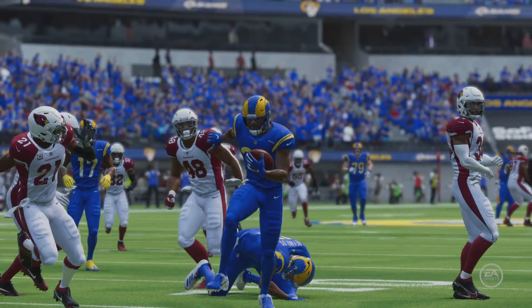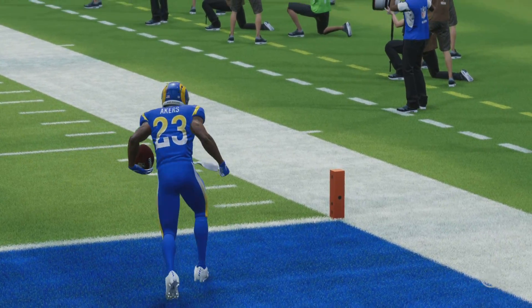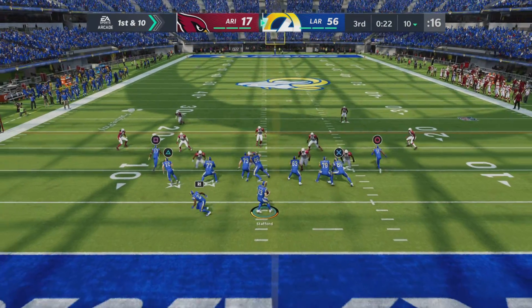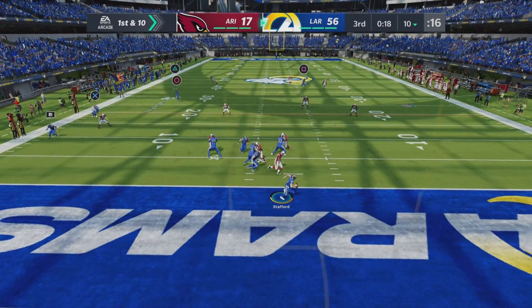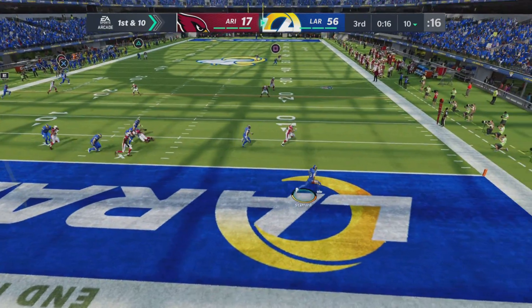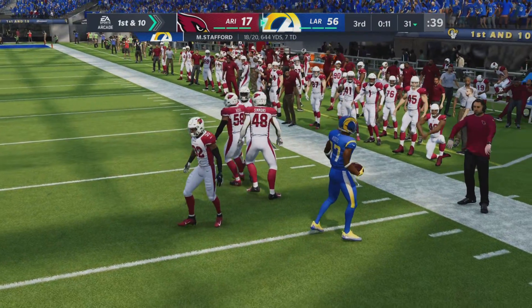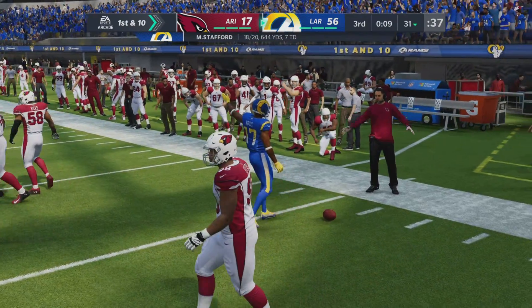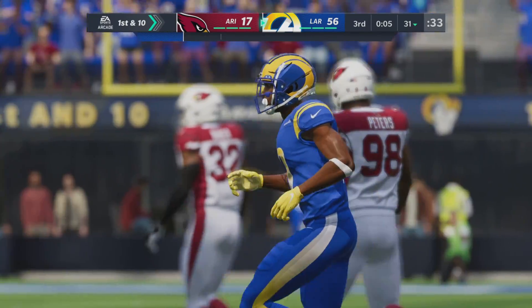That's another route that defenders would vote to take out of the game — a wheel route. Without a doubt, you're just trying to move everybody in one direction. On first down, Stafford flushed to his right — right side complete, that's Woods, and he's able to get this one all the way past the 30. The end result: 21 yards.